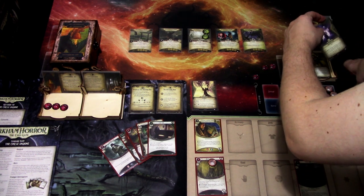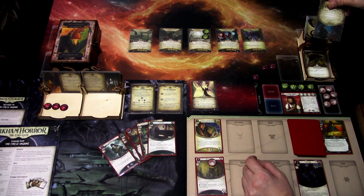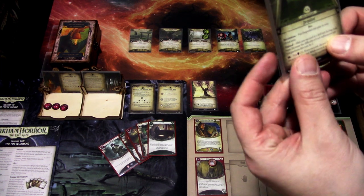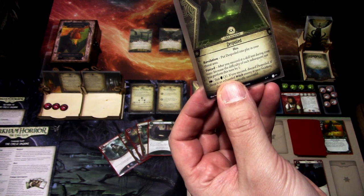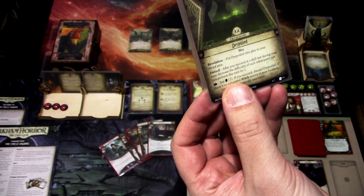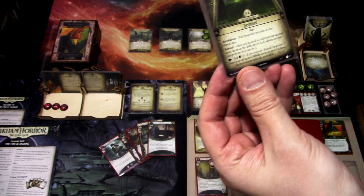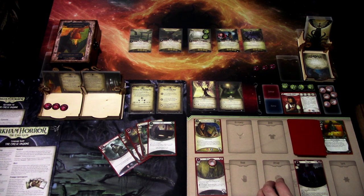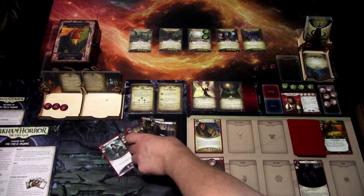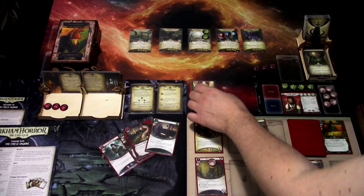We discard an omen, a curse, terror, and a witch. It is a hex — we'll get Despoiled. Put Despoiled into play in your threat area. After you successfully succeed at a skill test during your turn, increase the difficulty of each subsequent test you perform this turn by one. Willpower three — if you succeed, discard Despoiled. If there is an exhausted witch enemy at the location, this test automatically succeeds. I think this is more nasty, so I'm committing Unexpected Courage to get rid of Despoiled — testing six versus three. It is minus one, we succeed, this gets discarded.